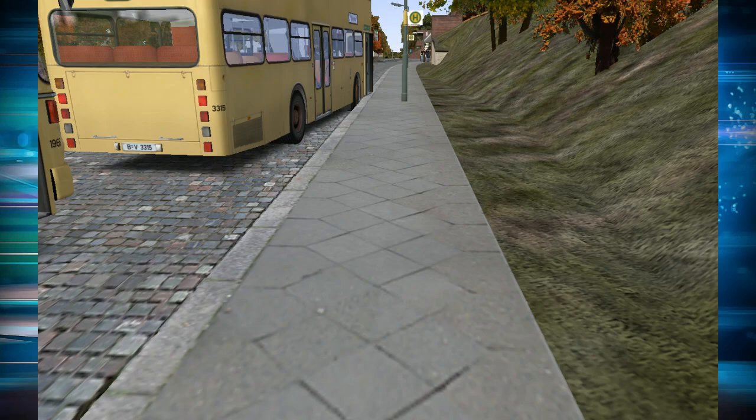Here we are in a place called Ruhlieb — this is Ruhlieb, specifically U-Bahnhof Ruhlieb. 'U' has two dots above the letter, making it 'Ü', and 'Bahnhof' means train station — specifically underground train station. So U-Bahnhof Ruhlieb is the full name of where we are.